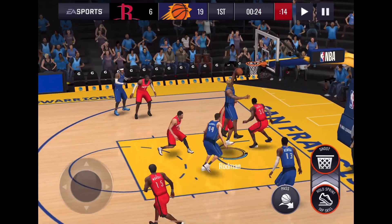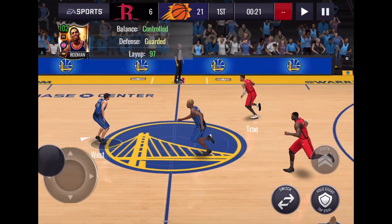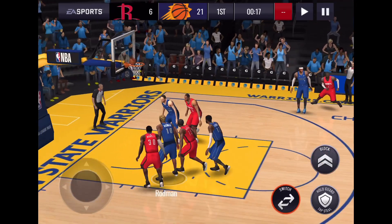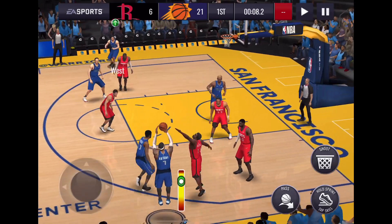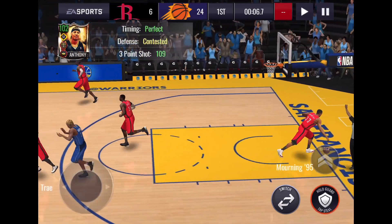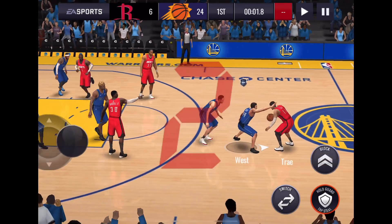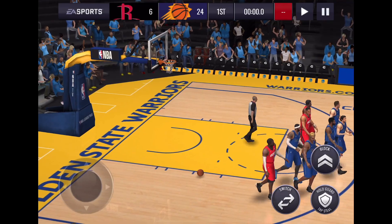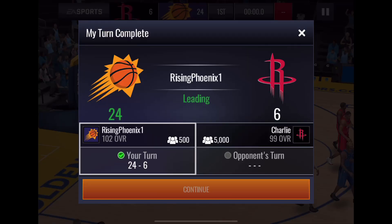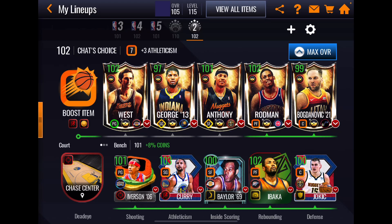Rodman gets picked up, misses it, and hops right back up after the board — that looked like Rodman, but unfortunately I think that's his first rebound. Nice contest by Melo — he was out of position and came back to make up for it. Poor clock management by me; let's hold them. West defending Trae — good defense, West literally shut down that Trae Young card. Plus 18 — this should be an easy W, and it expires. Win!